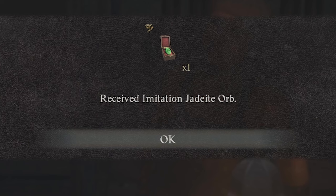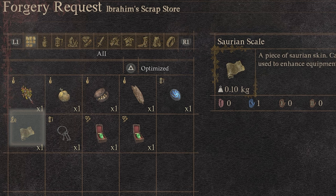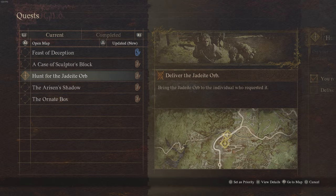I've made a forgery — I've received the original Jadeite Orb and the imitation Jadeite Orb. When you first speak to him, you'll have the option to request a forgery. Select an item and he will make an imitation of it. It costs a certain amount of gold, as you can see at the bottom of the screen. This is a way to get multiple Jadeite Orbs in one go, though it will take a few in-game days until he's ready.